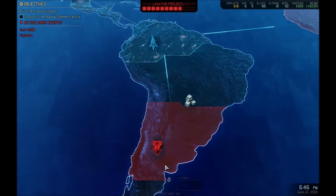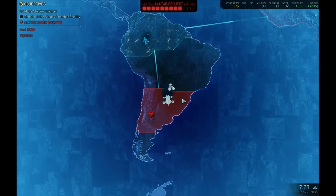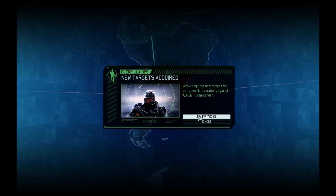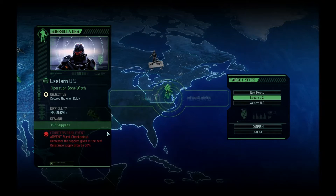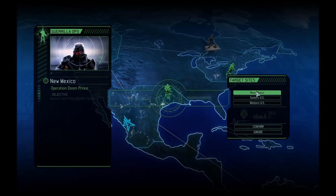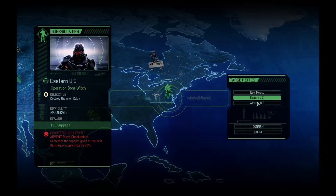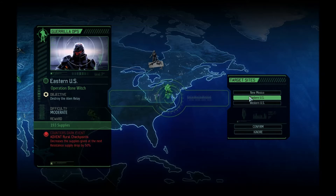Let's make contact in Chile - 30 Intel, set course for Sector 4, Chile. Making contact - establishing local regional contact. We have new targets: counts as one progress to the Avatar, a whole bunch of supplies, gets us a scientist, and reduces the alien facility count by two weeks. I'm okay for Intel at the moment - I kinda need more supplies, but I think extra scientists are going to waste right now. I'm gonna go basic, I'm gonna go for the supplies.